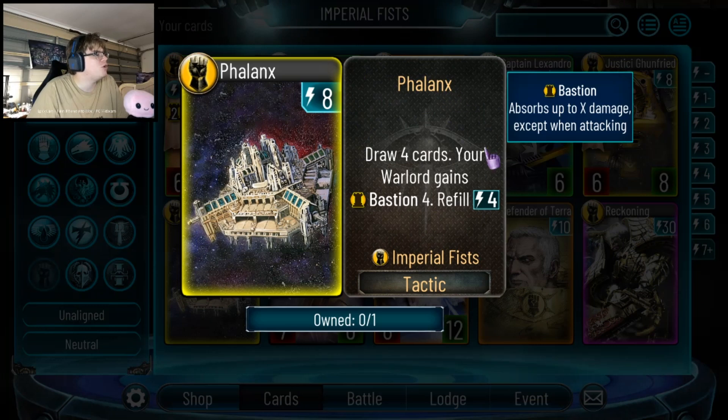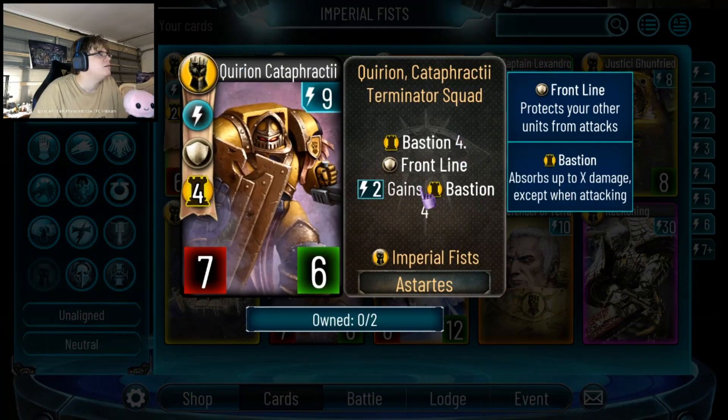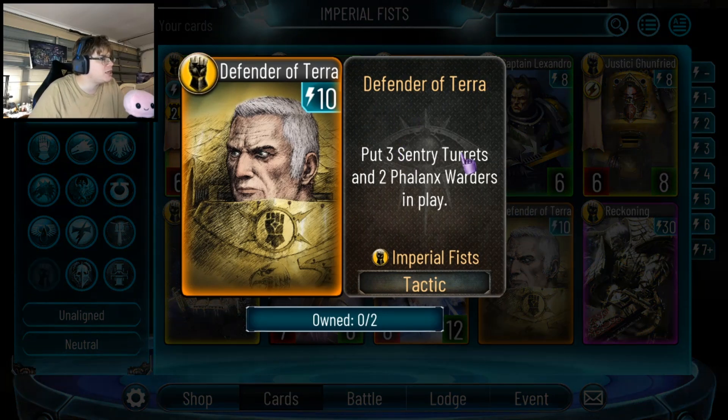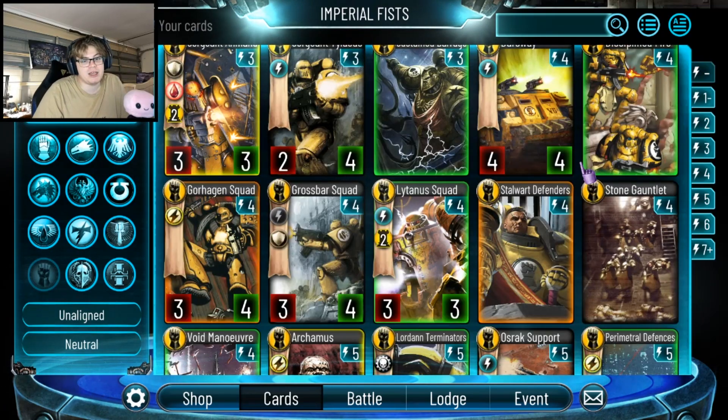This card's insane: 8-drop, draw 4, heal 4 on Warlord, refill 4. Late game it's a 4-energy draw 4 heal 4 — pretty good, I rate it, every deck will play it. 9-drop 7-10 with Frontline and Bastion 4 — decent, kill-spell worthy but otherwise decent. 10-drop 8-12: pay 2 deal 6 damage to an enemy and stun it — if you don't want to just swing for 8, being able to stun something is pretty decent. Their final big card at 10-drop: put in play 3 Sentry Turrets and 2 Phalanx Swords, which are the 3-drop 3-3 Frontline Bastion 2. So a 10-drop that puts in play two 3-3s with Frontline and Bastion 2 each, plus 3 Sentry Turrets — good card. But they really have to flood the board; if they don't flood, they're really losing out.